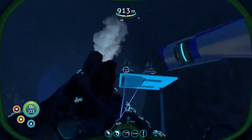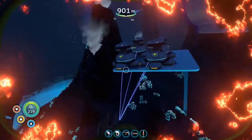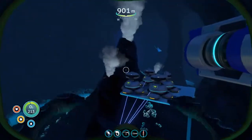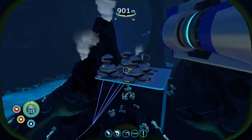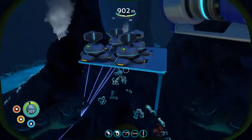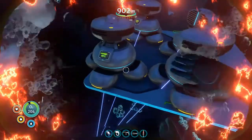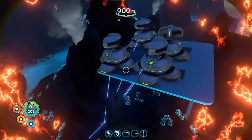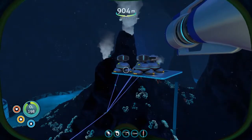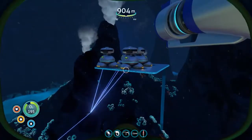Up here I've got my power units — these are thermal generators, like I said I got in the cyclops and the prawn suit. These generate power from geothermal heat, so I've got them propped way up here on top of this foundation. This one's at 80 Celsius — it doesn't really get much hotter than that in this game. I think it gets up to like 90 if you put it right in the lava, but I don't have any of that here. It works great.